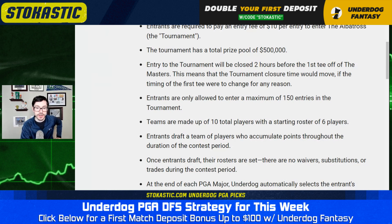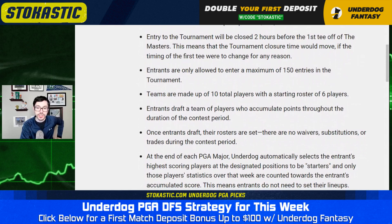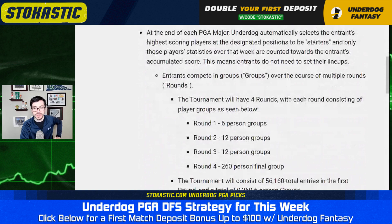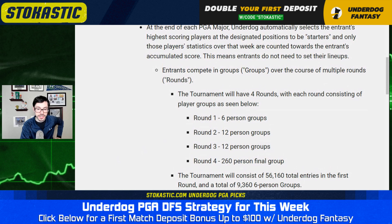There's a $500K prize pool, $100K up top, and a 150-entry max, so we've got a lot of options. Again, $10 to get in — very easy. Now let's talk about what we're doing here. This is the crux of it. There are 56,000 total entries, and the tournament works through a snake draft with six people and 10 rounds, so everyone gets 10 golfers. The top six scores are going to get points in each major, so you don't have to use everyone at all times.